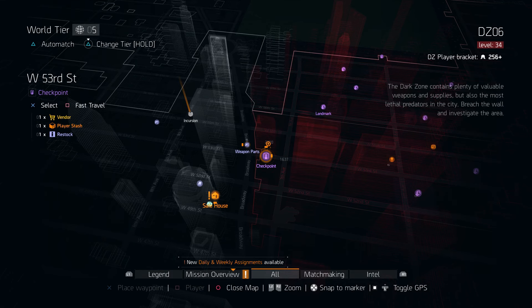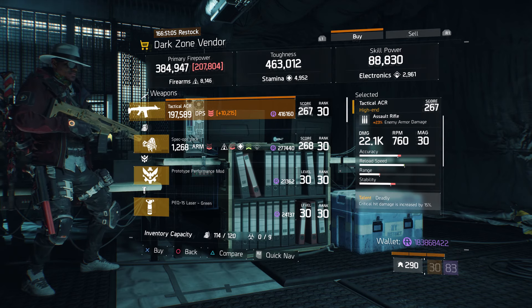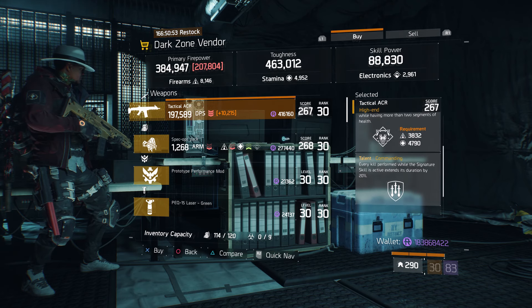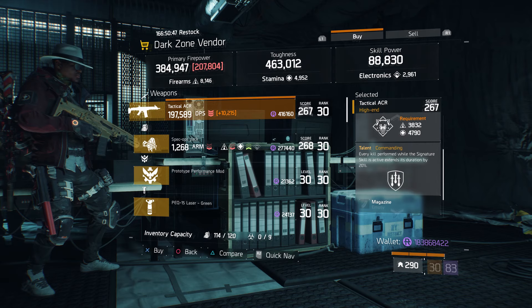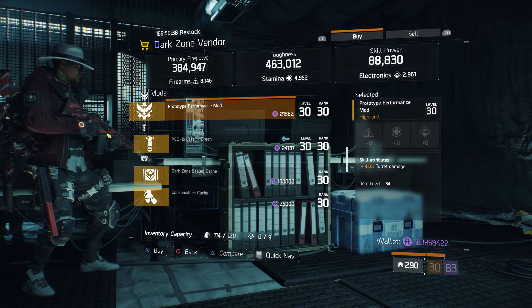For our next gear items, we're heading to the West 53rd Street checkpoint in the dark zone. The dark zone vendor has a Tactical ACR — I used to love this weapon back in the beginning of Division. For those still running PVE, this AR is decently rolled: gear score 267, 23% enemy armor damage, and the talents deadly, vicious, and commanding. I would roll up that commanding and put anything else there. Also here we have a prototype performance mod with 4% turret damage.